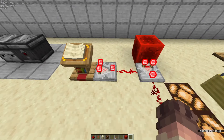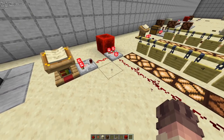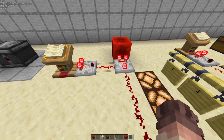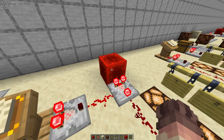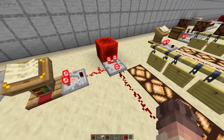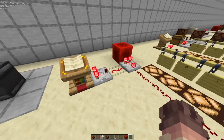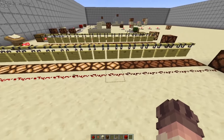A comparator also has what is called subtract mode — you right-click it and it will turn the front torch on. In subtract mode, it will subtract whatever power level is coming in from the side from the power level coming in the back. In this case, we have a redstone block at the back giving a signal of 15. We have a signal strength of 4 coming out of this comparator in subtract mode, which means the signal coming in from the side must be 11, because 15 minus 11 equals 4. Looking at the book, we are indeed on page 11. If we need a power level of 9, we move to page 6, because 15 minus 6 equals 9. This is extremely useful for when you need a very specific power level.